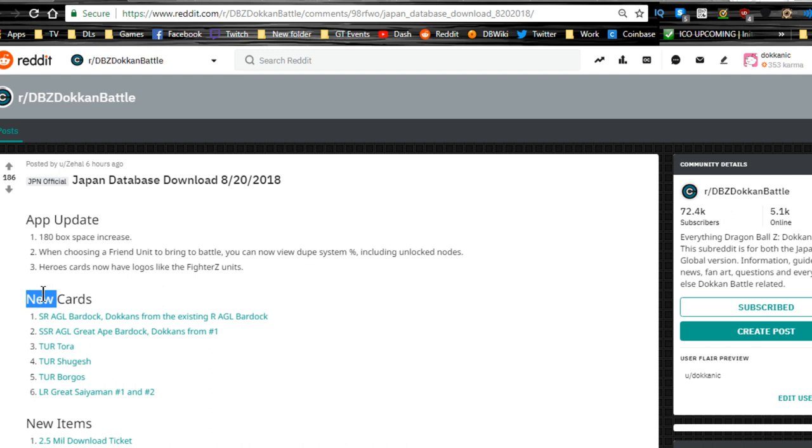Hero cards now have logos like the Fighter Z units. New cards include an SR Agility Bardock that doakens from the existing Rare Agility Bardock — I'm going to keep my rare and farm out another one. There's also an SSR Agility Great Ape Bardock that doakens from number one, so the SR awakens into the SSR Agility Great Ape Bardock.